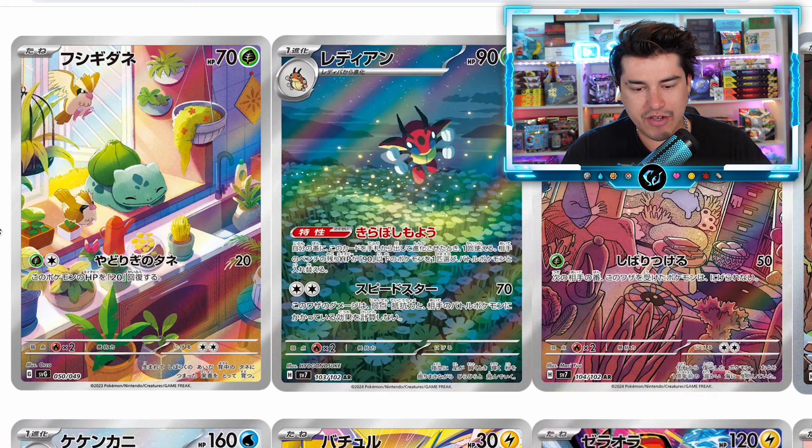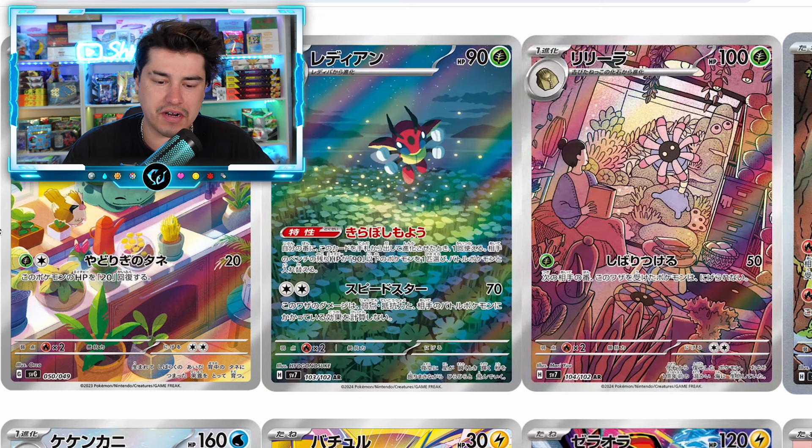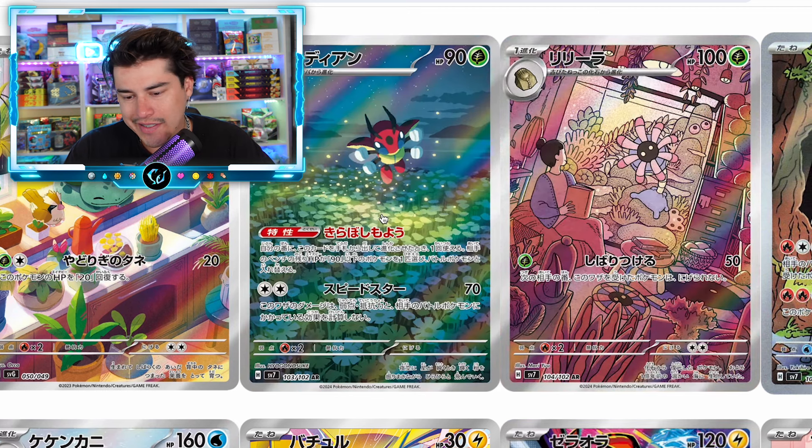Right off the bat, everybody is going to lose their shit over Bulbasaur — that is probably going to be a very expensive card. As we recently saw with Eevee from Twilight Masquerade, the price went crazy on that. Honestly not my favorite ever, but I'm sure it's going to go stupid just because it's Bulbasaur.